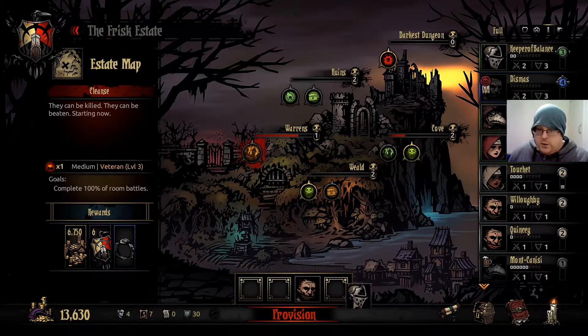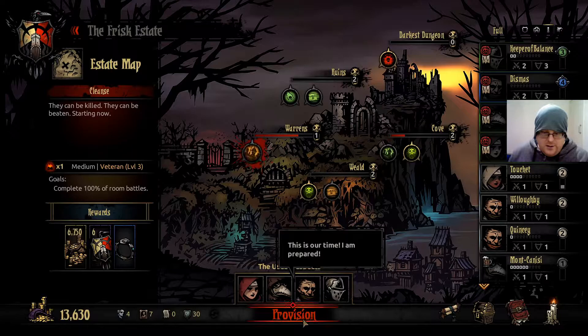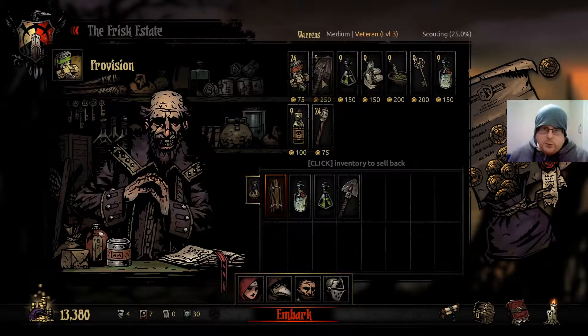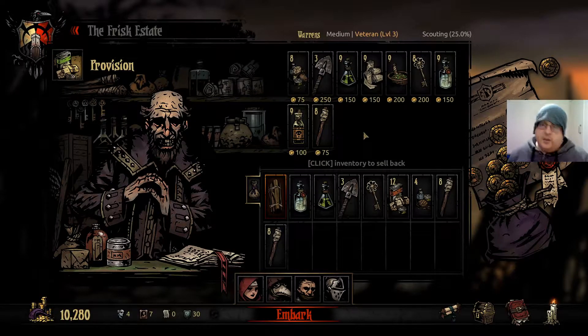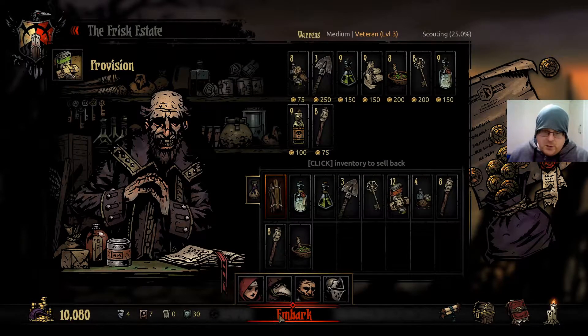In you go everyone — I hope you all had a fun rest and relaxation. We want probably a couple of supplies. In the warrens, maybe like three keys. We're running out of money, hopefully this will get us some more. The medicinal herbs for food — yeah, it might be worth it. All righty, I think everything's in readiness.